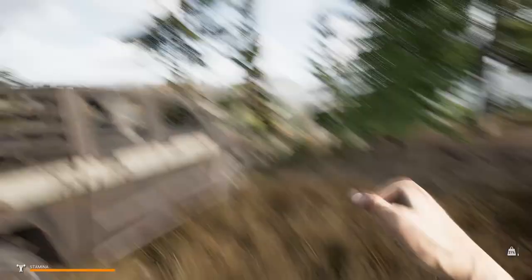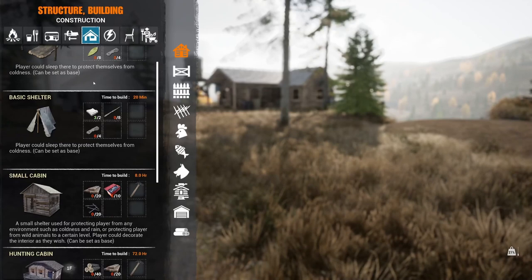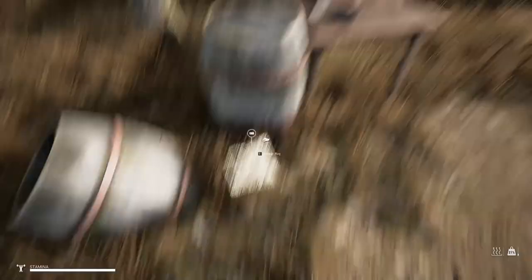Eventually we do have to make something into like our sort of base, because there are bandits and whenever that mist rolls in we definitely want to take cover, especially early on. There's no way I could really fight those things, at least not without a gun or some type of ranged weapon. This game goes pretty in-depth - like these cars, you can fix them if you find all the parts. There's even a whole base building aspect to it. You've got all these types of shelters, but as you can see they require a lot of materials and a lot of time, and you don't want to be outside in the open building stuff because you might get attacked.